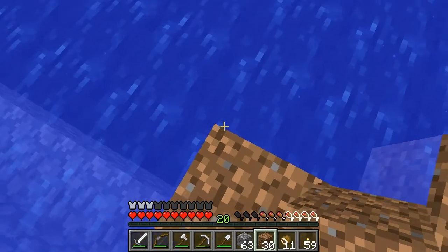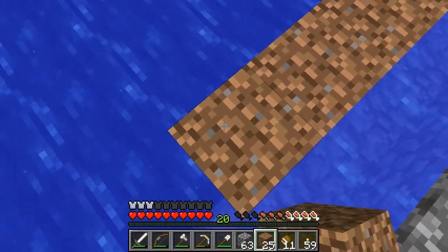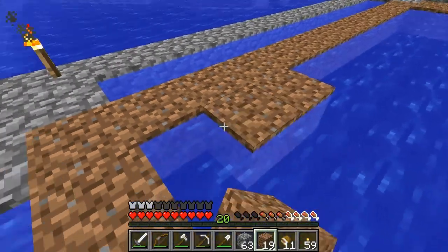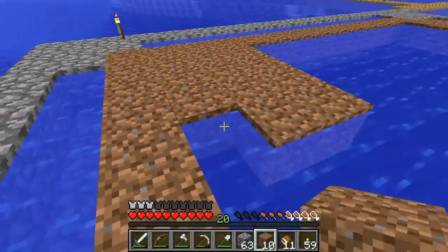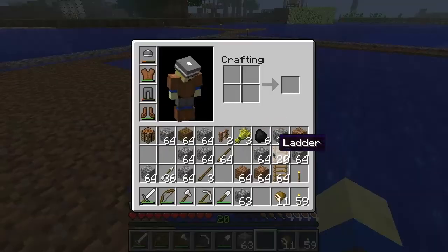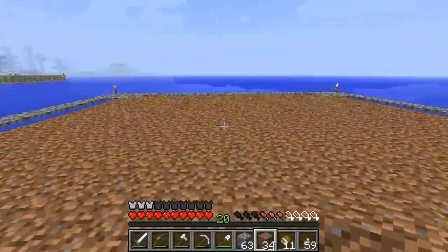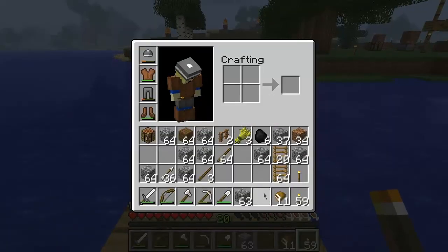There's a snowy biome over there — let's go find out if ice breaks into water source blocks. We need an XP farm before we can make silk touch anyway. There's the dirt layer filled in. I want to investigate this ice thing — I'm going to make a boat and head over there.